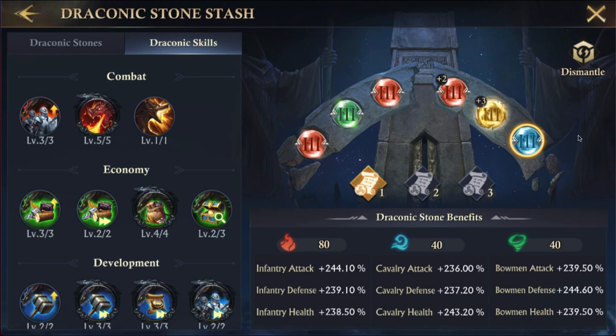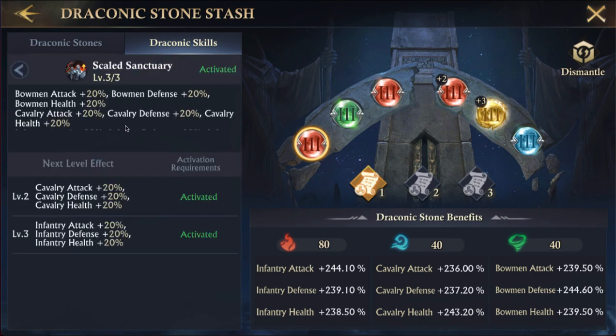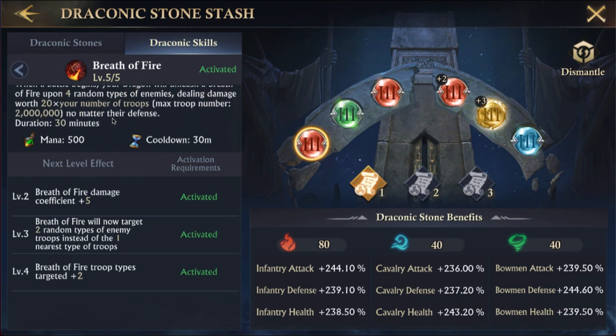If you have questions about how this works, let me know. Before we go, let's go through these skills. This skill increases my stats — that's amazing, about a 20% increase on all my stats. This one deals damage worth 20 times your number of troops, so for us that's two million troops — a ton of damage regardless of their defense.